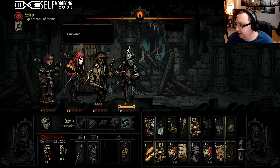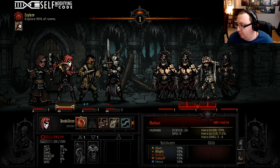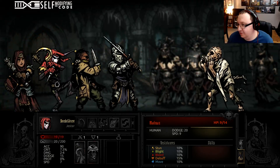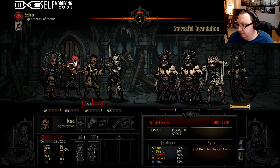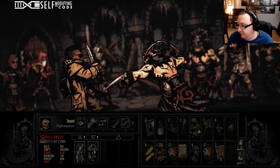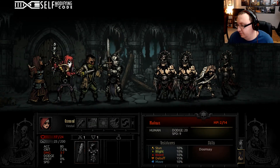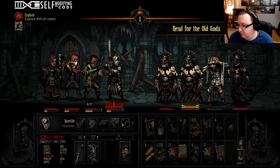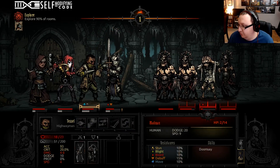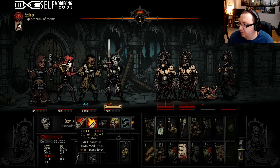We've got a fight right here — these guys are super bad news. We want them down ASAP because Doomsay does a little bit of stress damage to everyone — it's really, really terrible. Things are getting bad. Let's keep the light level up first things first. We've got to get this guy off the table. We can't take the risk that he'll get another turn.